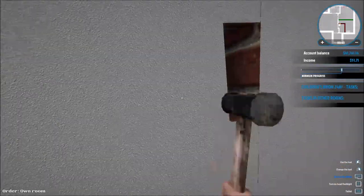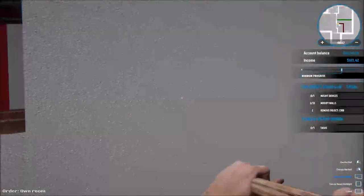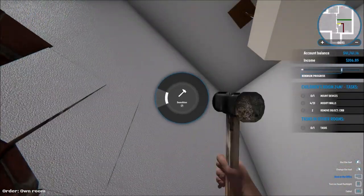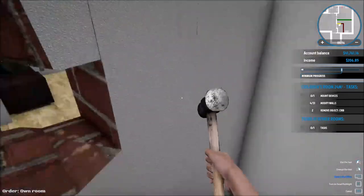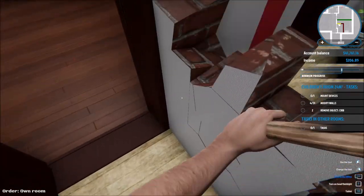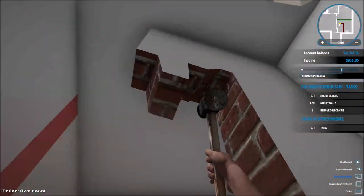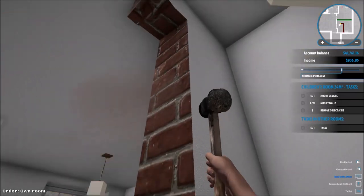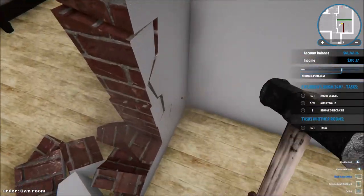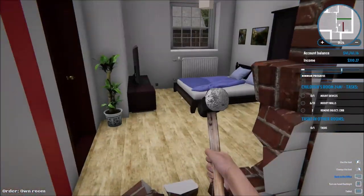There we go — I've never done this before so this is my first time. I'm going to try going from the top to the bottom; it destroys faster that way. I need to be careful because I don't want to destroy walls I don't need to destroy, so I don't have to rebuild them for no reason. There we go — we destroyed that wall, so this one room is going to become two rooms.